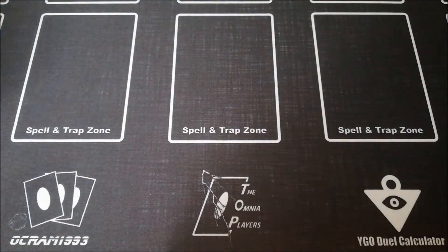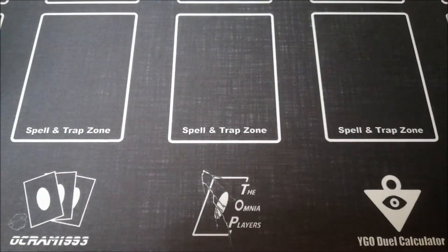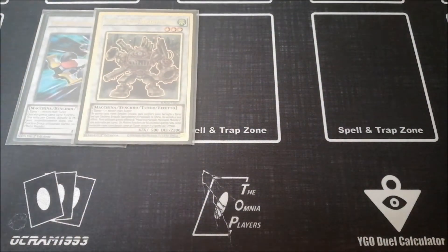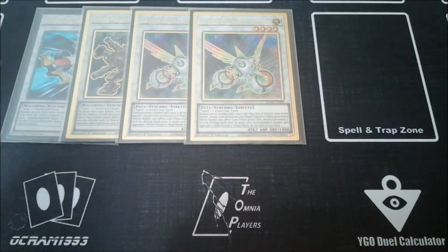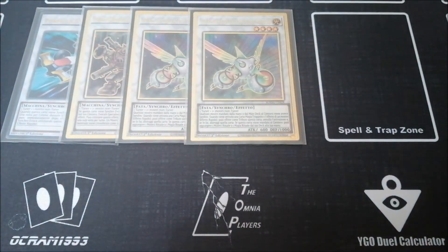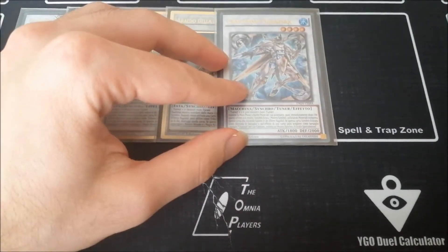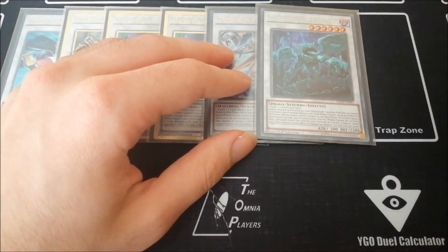For the extra deck, we've got Auroradon with tokens necessary if you want to play that engine. For synchros: the one Formula Synchron which lets you draw a card and synchro summon during the opponent's turn; the one Martial Metal Marcher necessary for the combo; two copies of Herald of the Arc Light — necessary for what I mentioned before, so if you get interrupted you can end on two of these just thanks to Cold Wing itself. The one Crystalzero Lancer is necessary to synchro during the opponent's turn and can be brought out during the opponent's turn thanks to Halqifibrax.